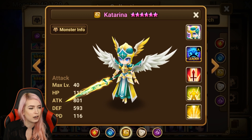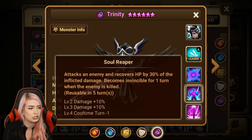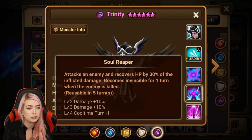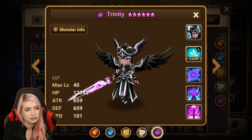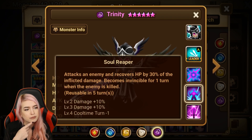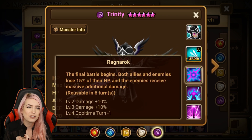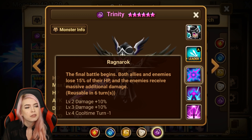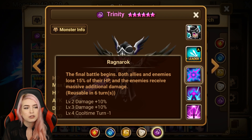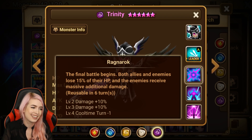Very similar to Katarina in that sense. First skill attacks with the sword and automatically activates if the enemy dies. Soul Reaper attacks an enemy, recovers HP by 30% of the inflicted damage, and becomes invincible for one turn when the enemy is killed. So you're gonna have to kill them to become invincible, but you're gonna be an HP type. And then the third skill — Ragnarok: the final battle begins, both allies and enemies lose 15% of their HP, and the enemies receive massive additional damage. Like, it's just... why?